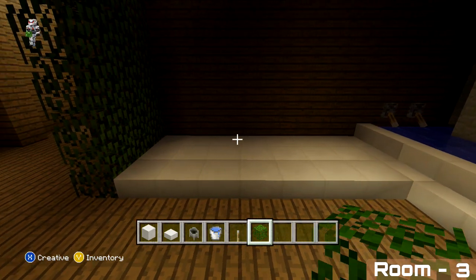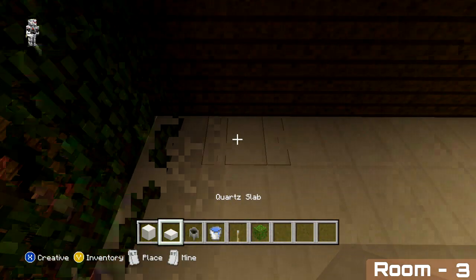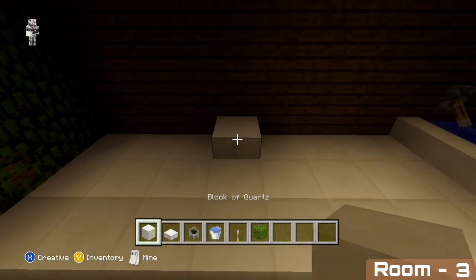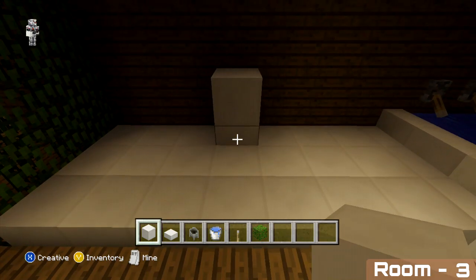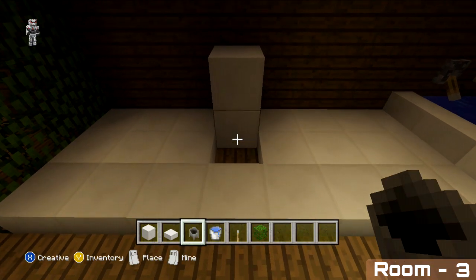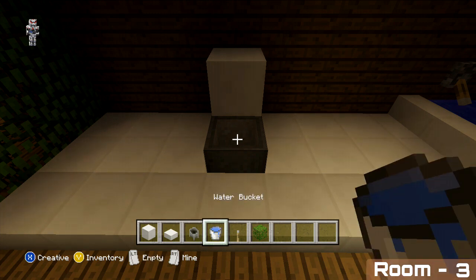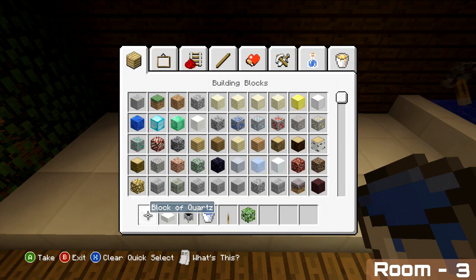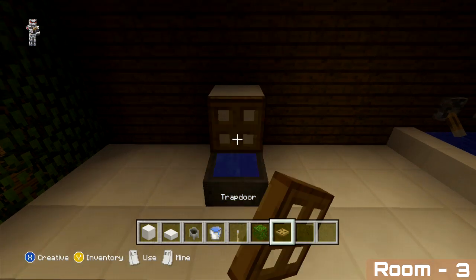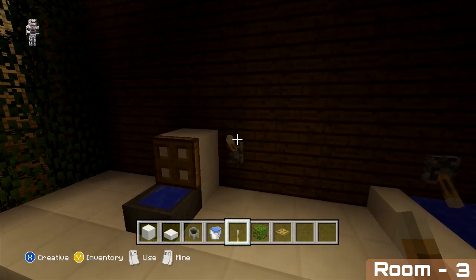For our toilet, come to the center block — the fourth block out. On top place a quartz slab with a quartz block on top. Directly in front of this, remove the quartz slab and replace it with a cauldron. Fill the cauldron with water and add a trapdoor directly on top, then place a lever on the right hand side of the toilet to finish off.